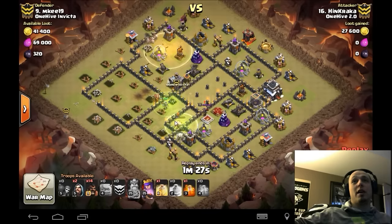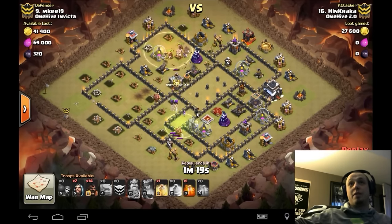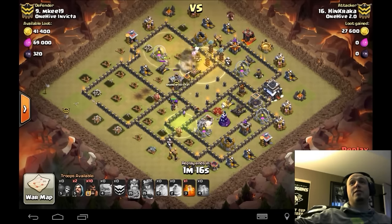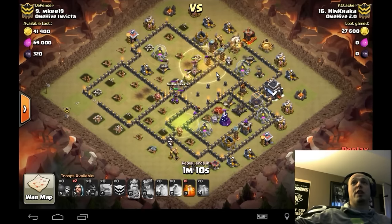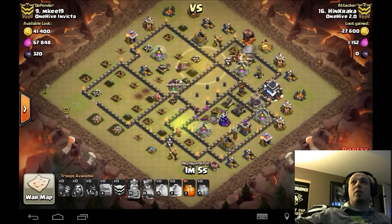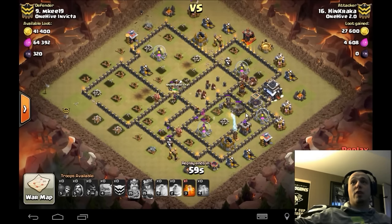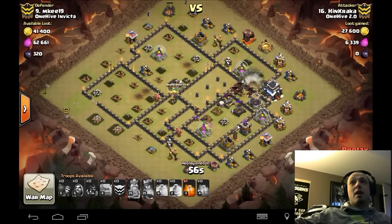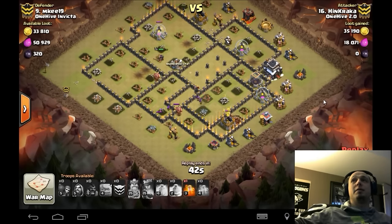The queen locks onto the king and chases him — good that she locked onto the king, otherwise she would have locked onto the clan castle and never got the defensive queen. She hits the ability, defensive queen goes down instantly. Golems are still doing tanking for this huge group of hogs sent in from the two o'clock location. Heal goes down over that tesla — looking fantastic. Doesn't have more heals but doesn't need them because that golem splits and does tanking while hogs work into the remaining section. Down goes the cannon, down goes the X-bow, so many hogs that the tesla and archer tower don't stand a chance.